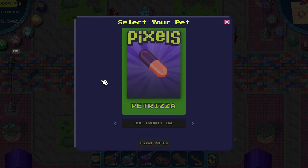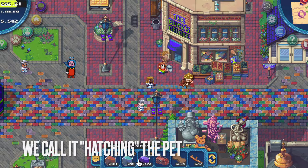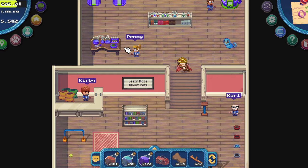Let's say you have a capsule — you either minted it or you bought it. We need to turn the capsule into a pet. To do that we need luck potions and a growth lab kit. To get both of those, go into the pet store, click on the stand and you can buy yourself a growth lab kit for 1000 coins. And you can make potions here.